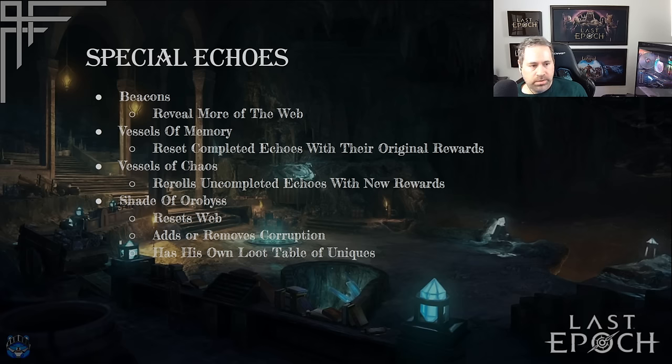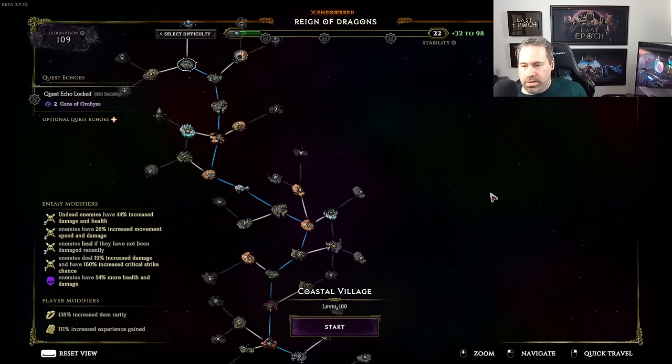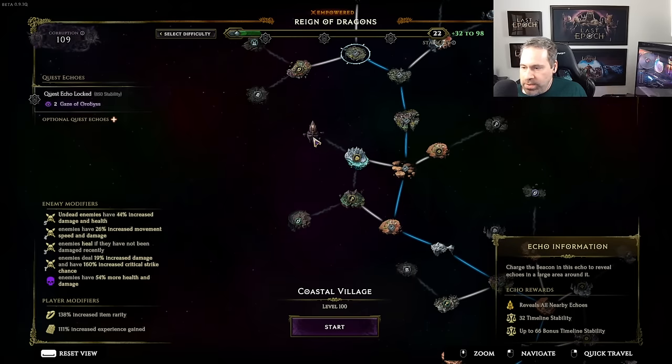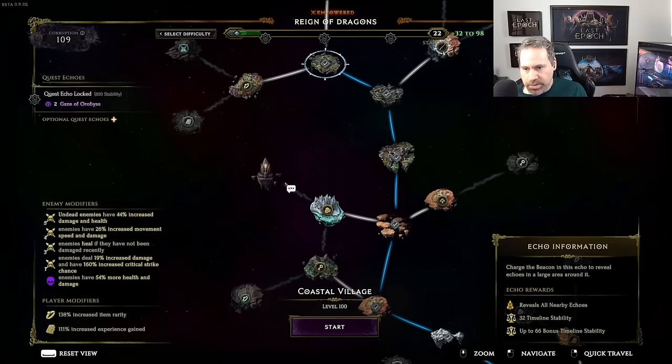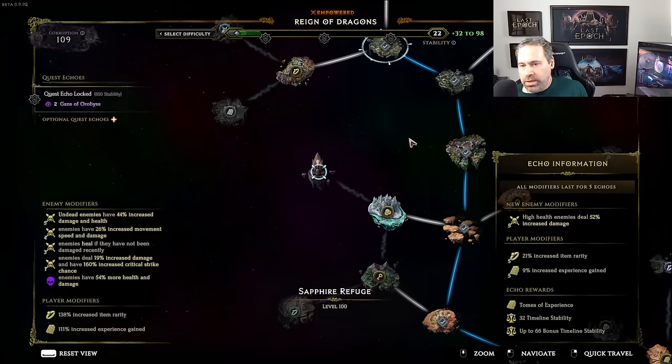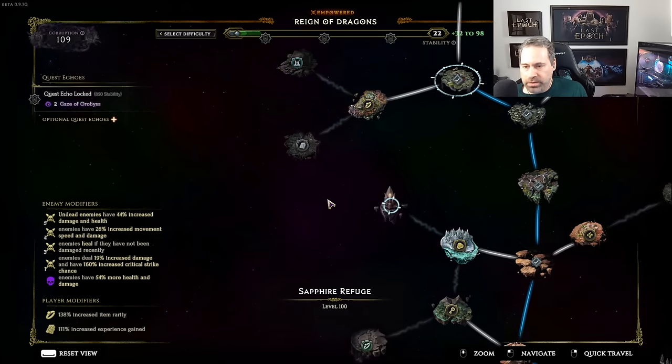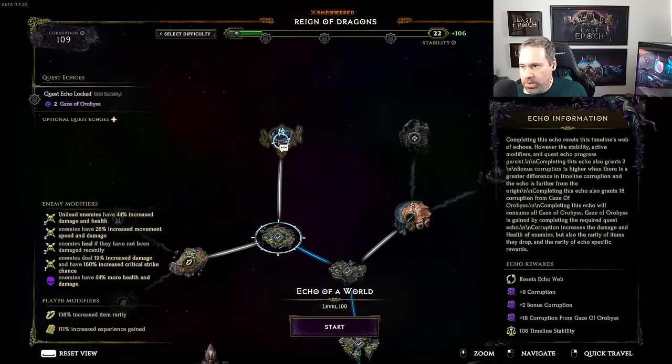Here's what those special echoes look like in the web. This is the beacon — completing it reveals a bunch more echoes farther out than a typical one would. And this is the one where the Shade shows up. You kill the Shade and get bonus corruption and Gaze of Orbis. Completing it resets your web but you'll have additional corruption on it, making it a little more difficult.